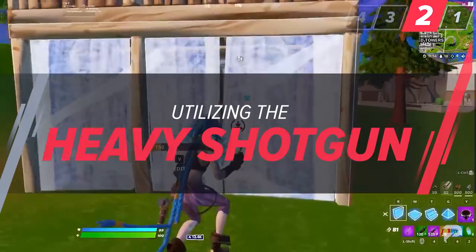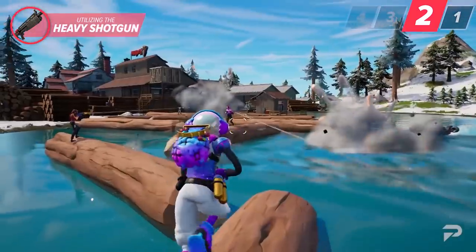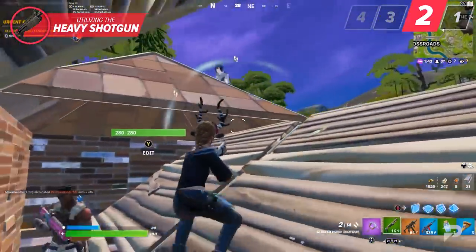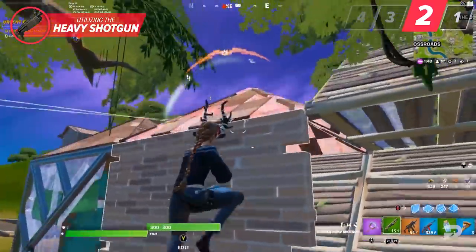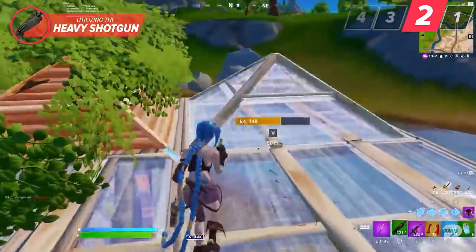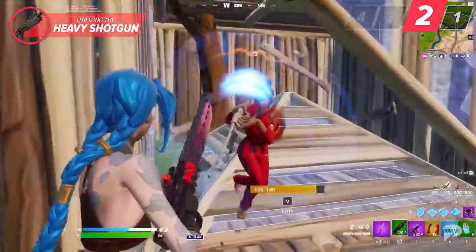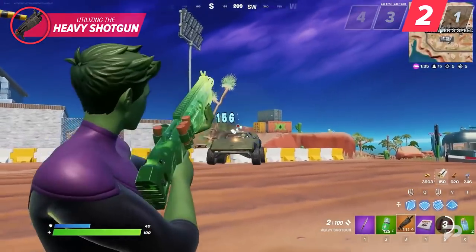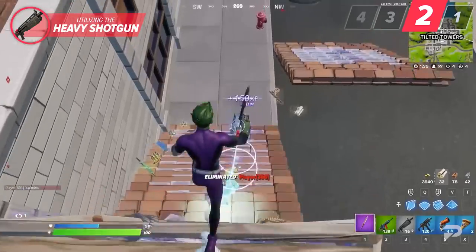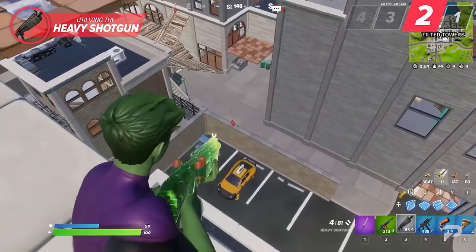The heavy shotgun is one of the latest items to come out of the Fortnite vault and with it comes new strategies. We all remember the start of chapter three — our pump shotguns ended up at the bottom of the sea and for the past couple of weeks we've had to make do with the striker pump and the auto shotgun. For those hoping the heavy shotgun would fill the gap left by the disappearance of the pump, your wish is half granted. The heavy shotgun is one mean monster that can absolutely rip through opponents if they aren't at full health and shields, and while it still can't land that one-hit 200 shot like the pump, it can land critical blows that tilt the scale in your favor.